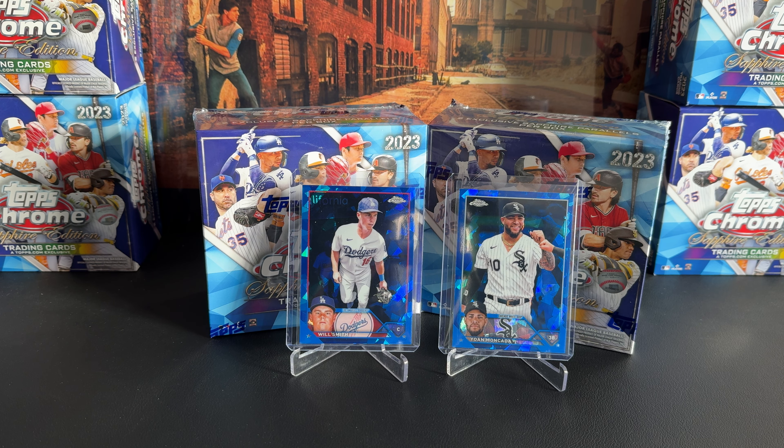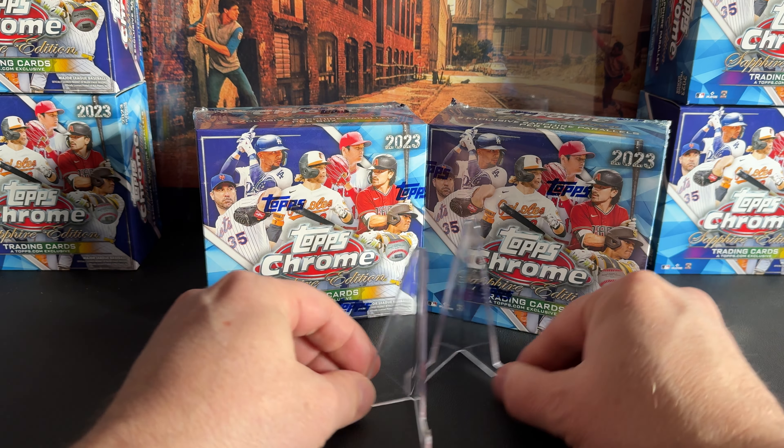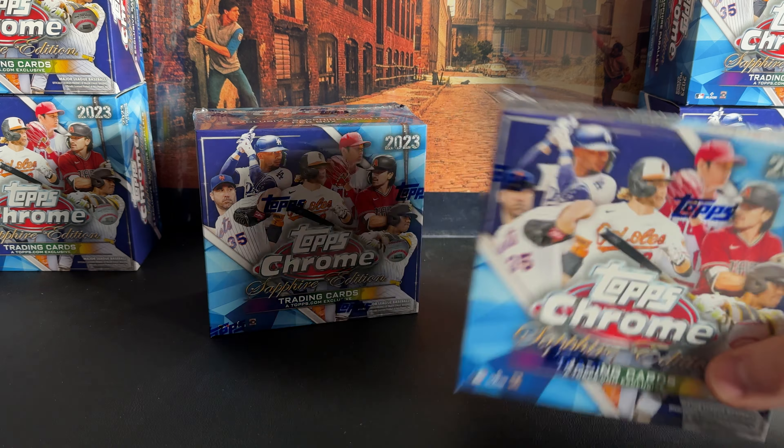I did want to catch up on a couple of the last two rips. There were two variations in there — the Will Smith and the Johan Mankata. You have to either know the picture or go to the back of the cards and look at the code, which is what I needed to do, because I haven't found a checklist of them. The only one I really know that will pop out to me is the Spencer Strider one, and maybe we can pull that today for the PC.